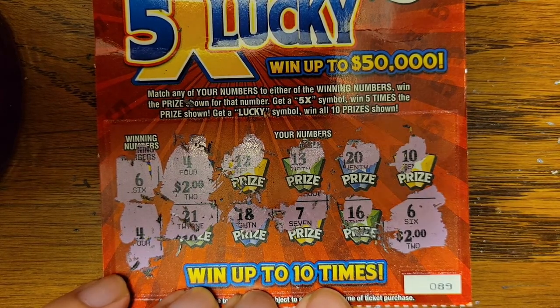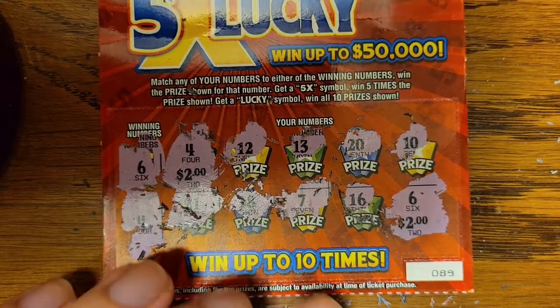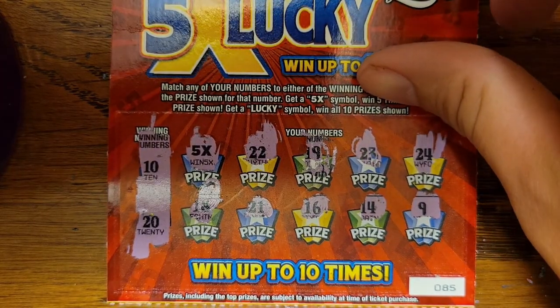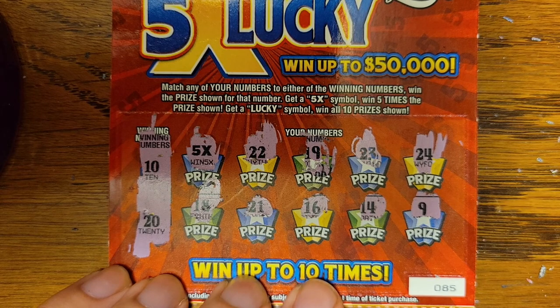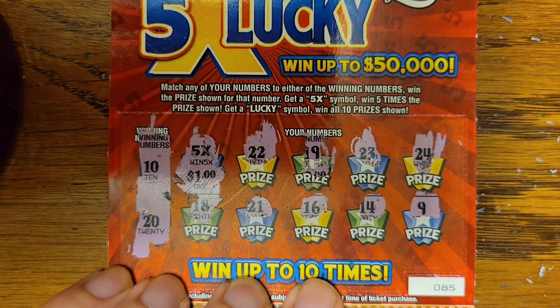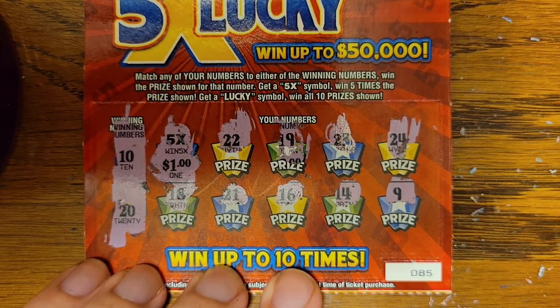We're going towards ticket 90 — there's probably a hundred in this pack. It looks like we gotta pick these late. Here's just two dollars to buy the whole package. That's four dollars. Six and four — we're gonna end with this one. Win five — five times the big prize. I think it's gonna be a two dollar. No other matches though. Let's see what it is. Oh, it's even worse — it's a dollar!